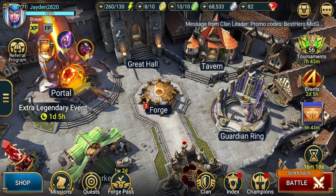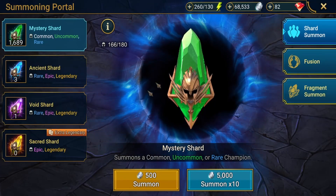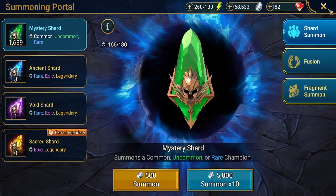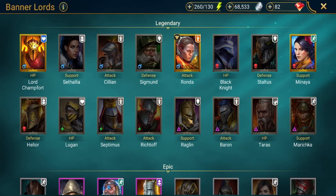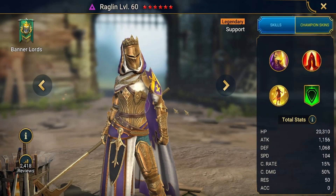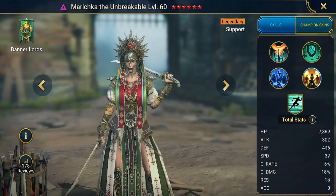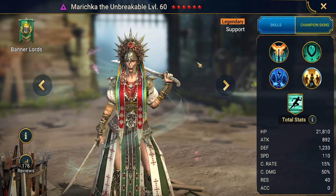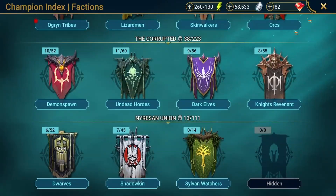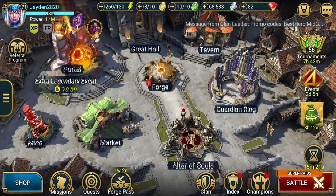That covers everywhere you can consistently get ancient shards — also keep an eye on tournaments and events as you can sometimes get ancient shards from those too. Now onto void shards, which have the same drop rates as ancient shards. Void shards are the only way to get void champions, and void champions have no elemental affinity — they are completely neutral. A lot of void champions are great, like Marichka who is one of the best arena champions.